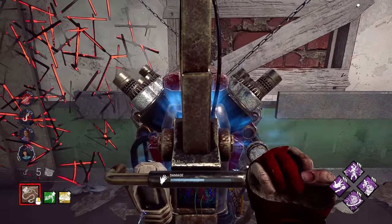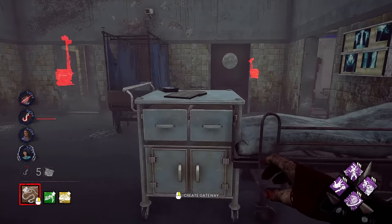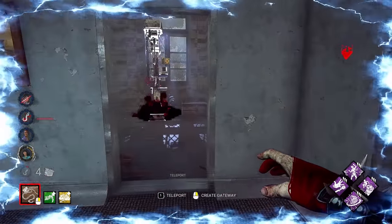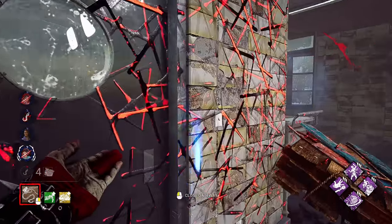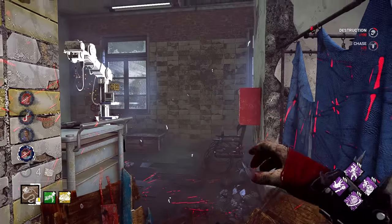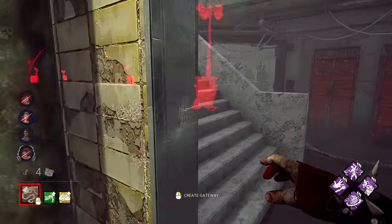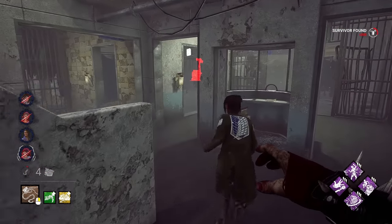She got some good distance. Let's go ahead and break this, and we can get Chain Hunt started. That's kind of the whole point with bringing Franklin's and Hoarder. Hoarder will allow you to see survivors who are within 64 meters picking up your box, and you can chase them down and go for them. Franklin's allows you to knock out their items and then play with it accordingly.